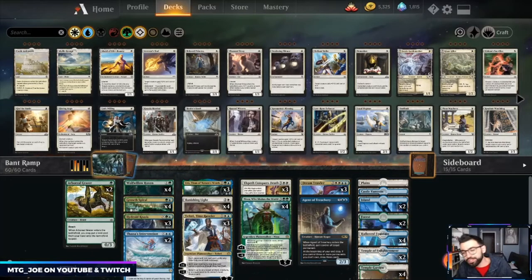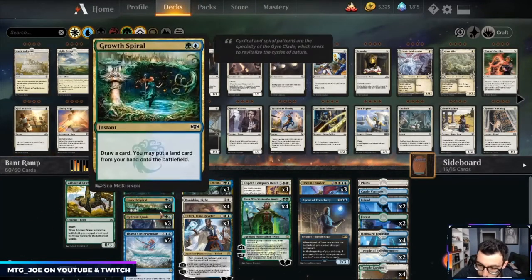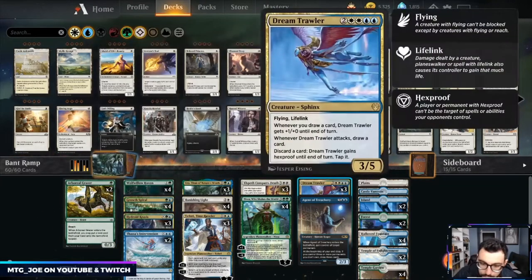Welcome back, MTG Joe here. We've played enough decks that we're finally going to be the bad person and we are playing some Bant — green, white, blue ramp. We've been trying to actively avoid green-blue on the channel to try to explore some other strategies, but we're giving in. This deck is looking to ramp out as quick as possible to a Dream Trawler and then try to beat down the opponent.